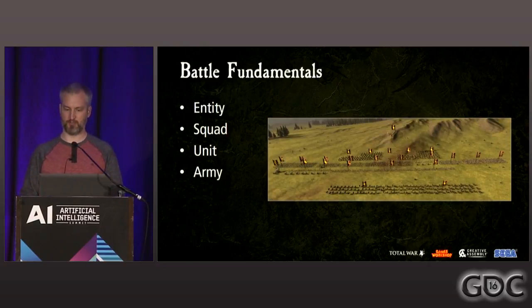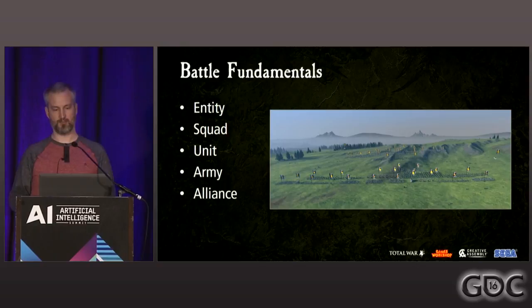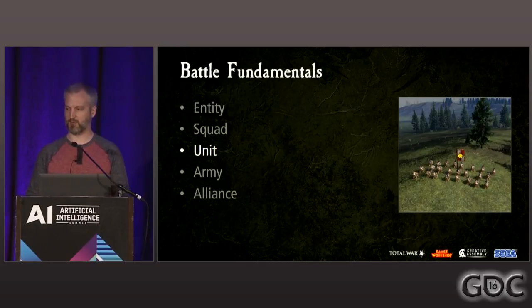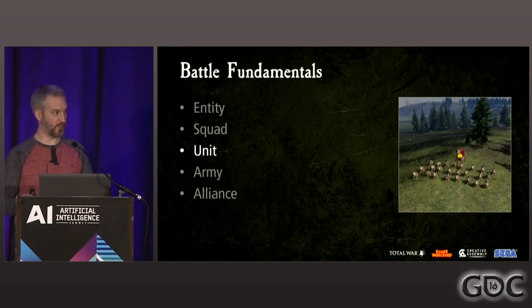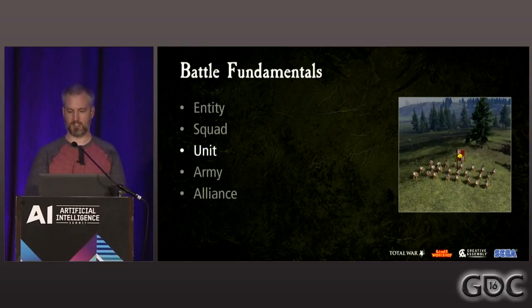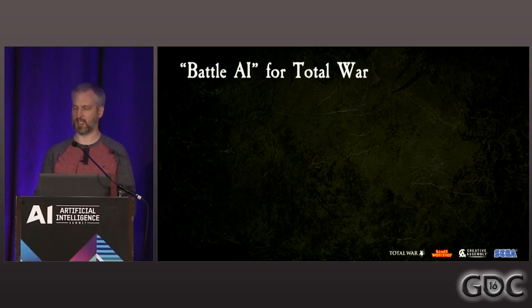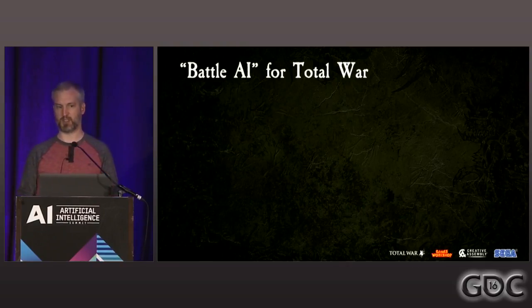Above that we have an army, which is a collection of units — generally up to 20 units in one army. You can also have alliances, which are sets of multiple armies; this typically happens when you bring reinforcements into a battle. Orders are always issued to units, and the AI uses the exact same set of orders that players can issue — things like move to that location, change your width, attack that particular target, pick up siege equipment, or activate that ability. Effectively, battle AI in Total War is game logic that acts similar to a player by issuing the same set of orders.